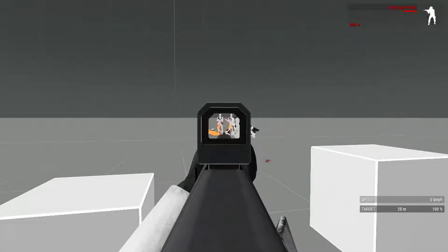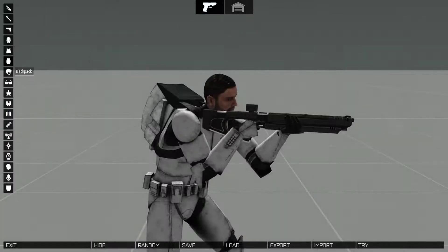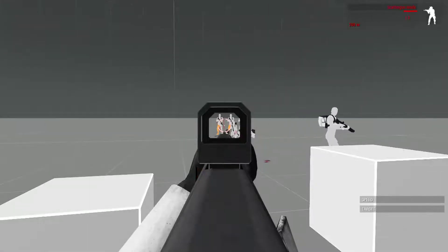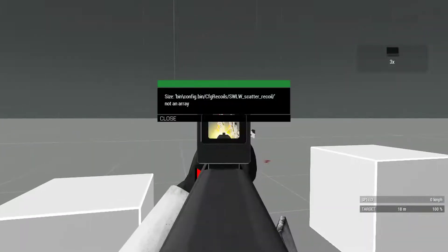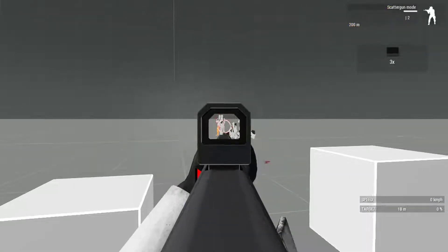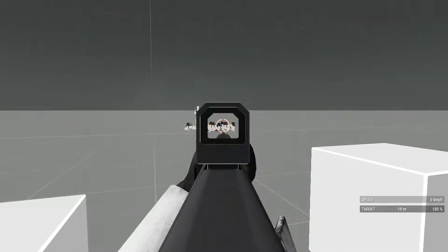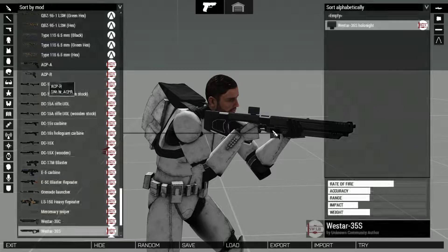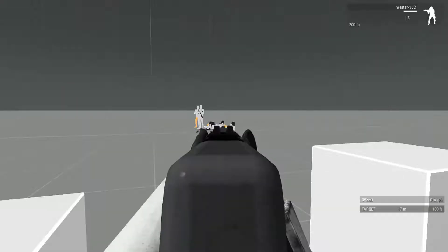The West Star 35S actually has a scatter gun mode - I didn't try that out before, so let me get some scatter gun magazines. Loading her up - this is clearing out the area, making it a shotgun. Love the modularity and new weapons. The West Star 35C is the carbine variant.